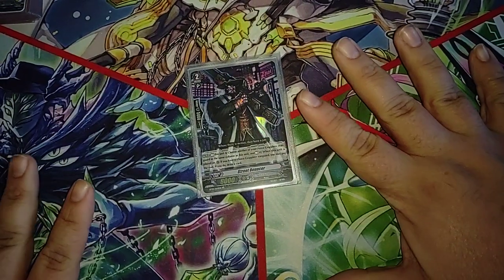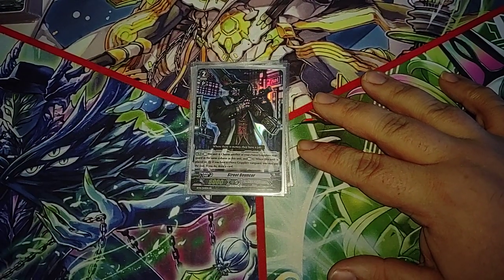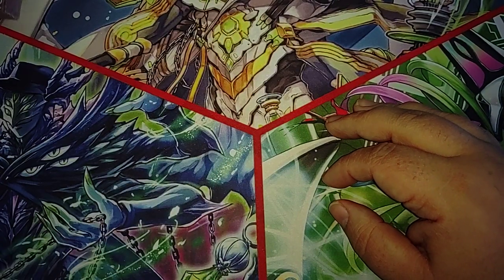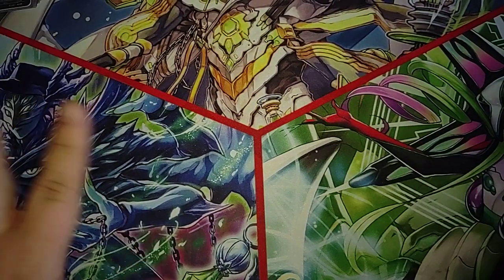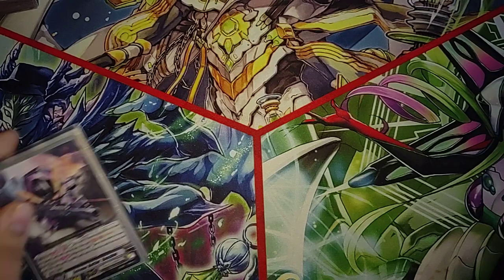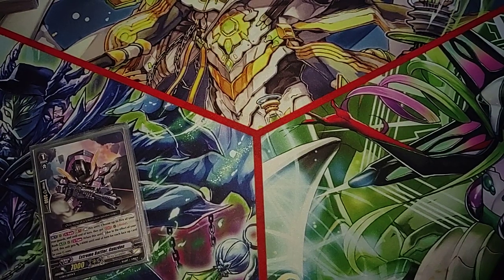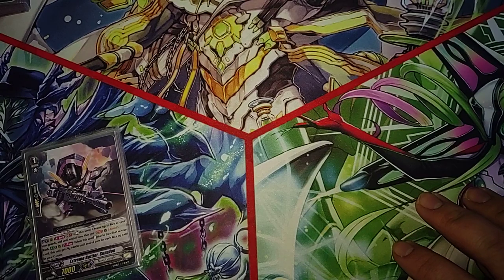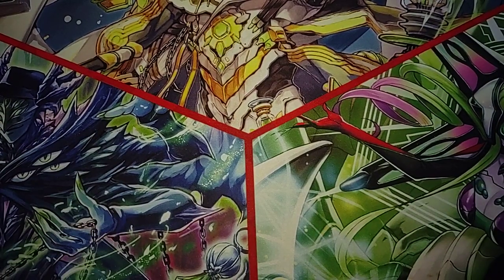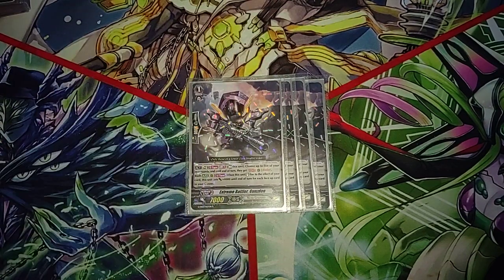The only downside is he is an 8k, but because we have 8k grade ones, that's a 16k column. We also have other cards that can get very big. Now moving on to our grade ones — this is another callback from the G Extra Booster 3, the Galaxy Stargate: Extreme Battler Gunsden. One of the biggest things I was trying with this deck is finding multiple ways to reliably get units rested so I can re-stand them for Bustard, and this is one of the best units you can re-stand for Bustard.